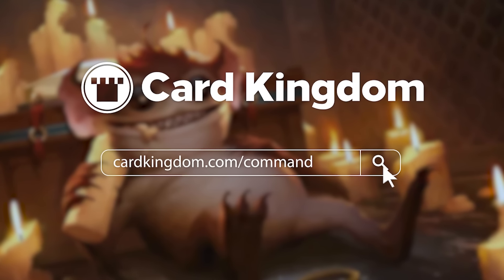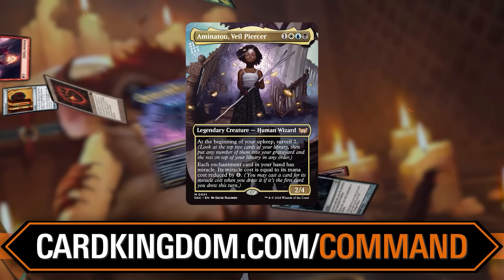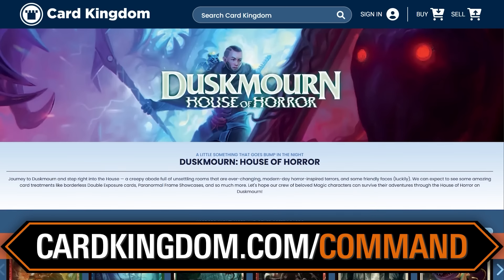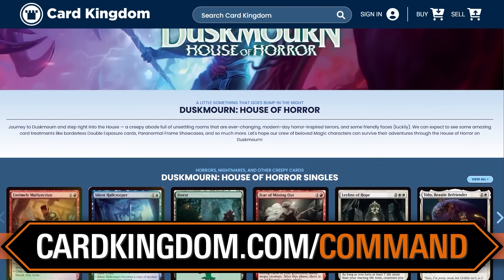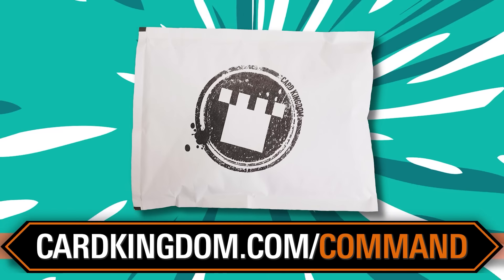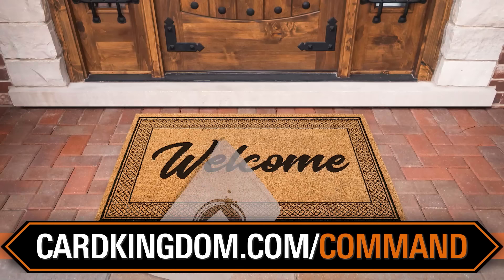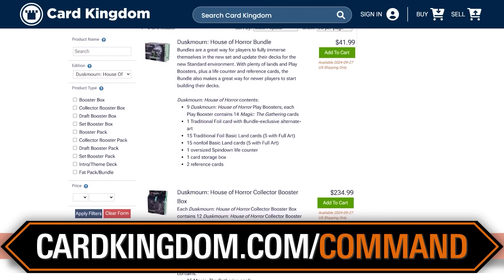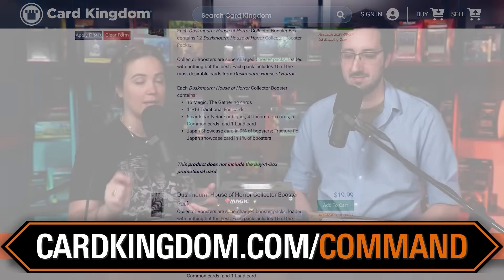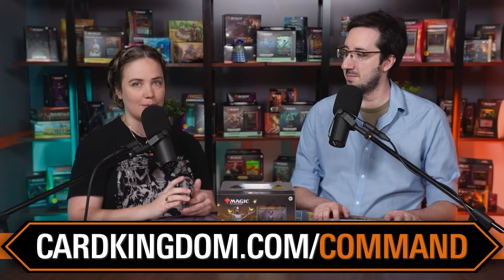Before we get into any of that, if you want to pick up this pre-con or any of the cards we talk about, go to cardkingdom.com/command. Card Kingdom has a huge selection of singles and sealed product. When you're building a new deck, it's nice to shop in one place and order everything on one website, waiting for one envelope. The cards arrive safe and sound, packaged professionally with a token, sticker, and packing peanut in a padded envelope. We trust Card Kingdom here — you should too.